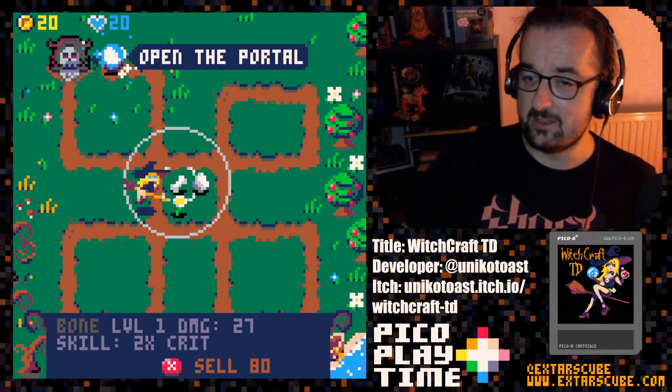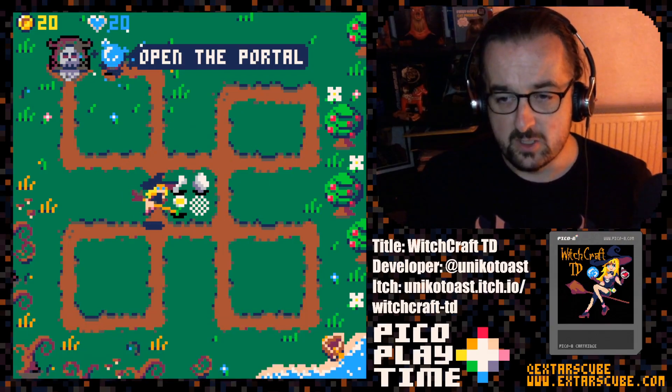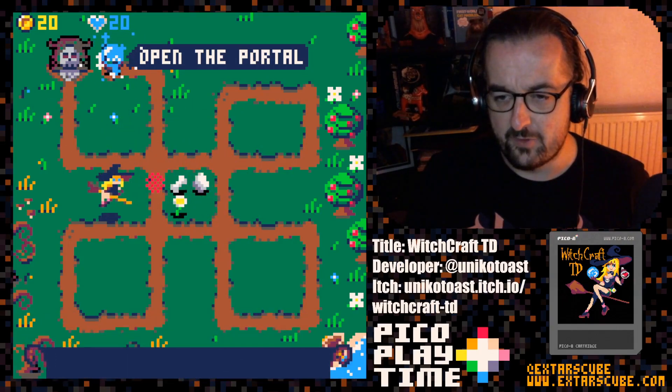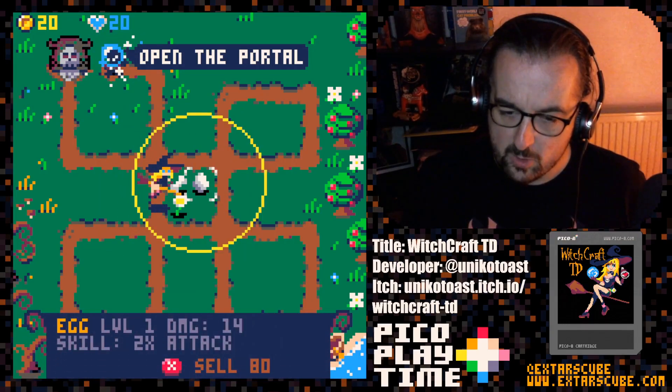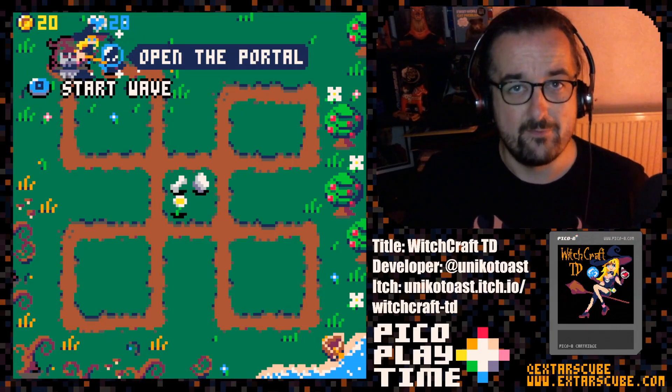We can decide where towers are going to go, and there's an interesting upgrade system: if you have two of the same tower, you can upgrade it to the higher level. That's all I can place for the first level — we've got a flower, a bone, and an egg. Don't worry, the towers do get more interesting a bit further in.